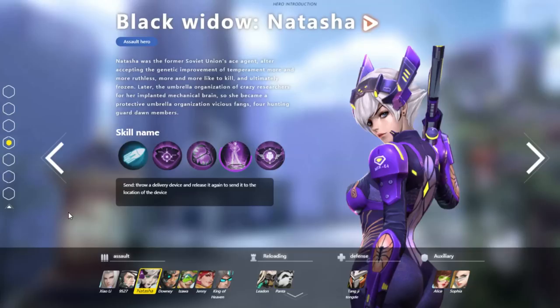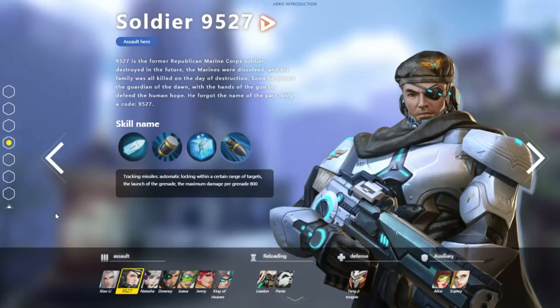This is by far the best name of any character in this whole game: Soldier 9527. The best possible thing about this is that they said he forgot the name of the past — only a code: 9527. So he forgot everything except his locker combination. For some reason, he has a tactical grenade but it's just a jar of peanut butter — I don't understand the reason for that, but okay. He still heals and has the auto-lock-on ult, which we already knew about from before.